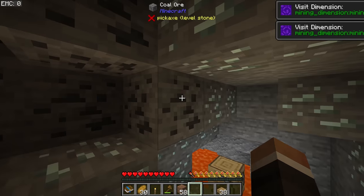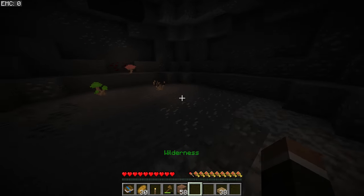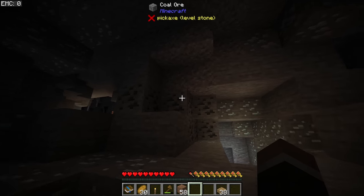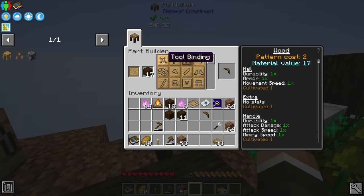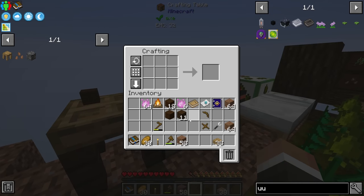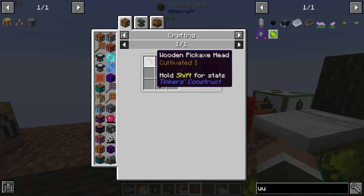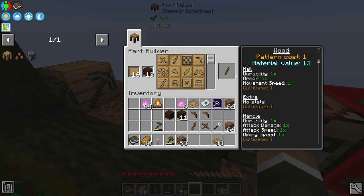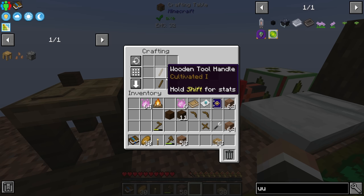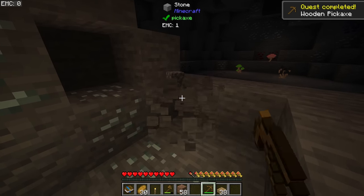We are now in the mining dimension and there are a staggering number of ores in here. We need a pickaxe that can at least mine cobblestone for now — we won't be able to mine prosperity ore with a wooden pickaxe. Back at the Tinker's station we use a pickaxe head, a tool binding, and a handle. You want the handle made from wood since wood gives 1x durability multiplier versus cobblestone's 0.8x. We also need wood for the binding. This gets us a stone pickaxe that won't break — it just loses durability and is repairable.